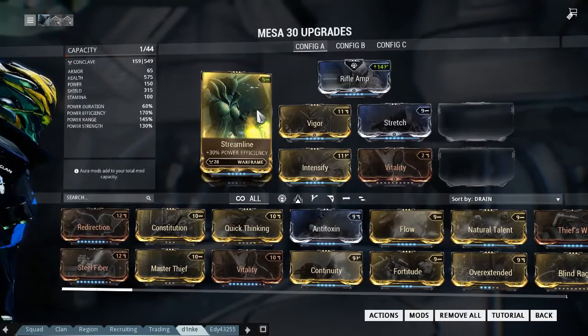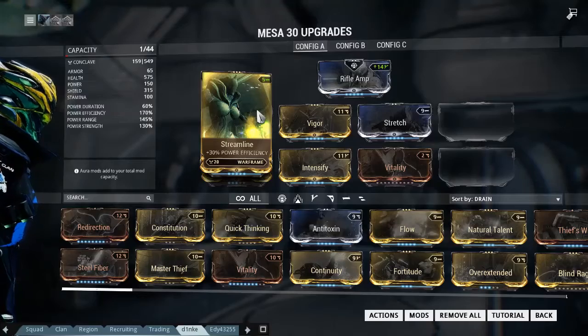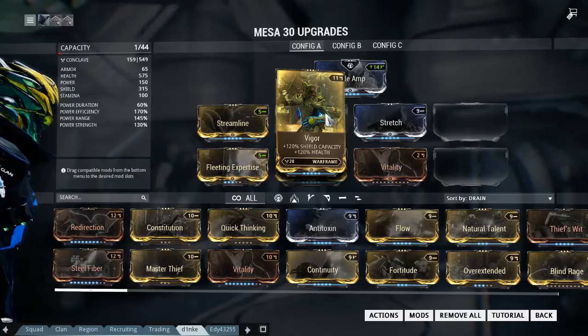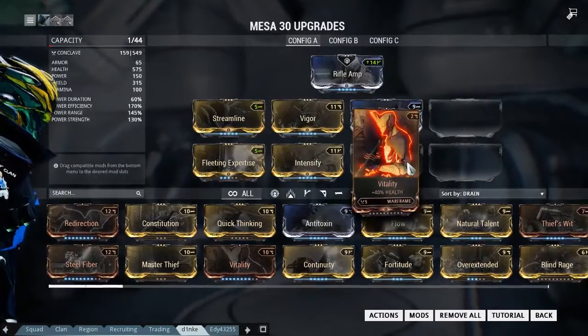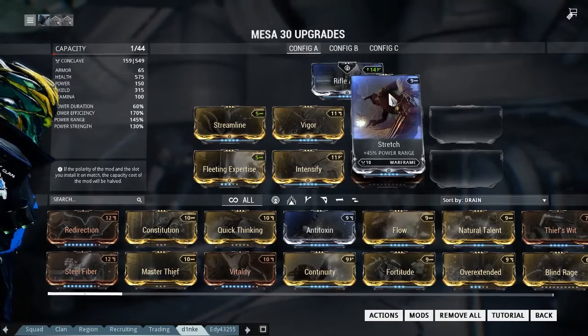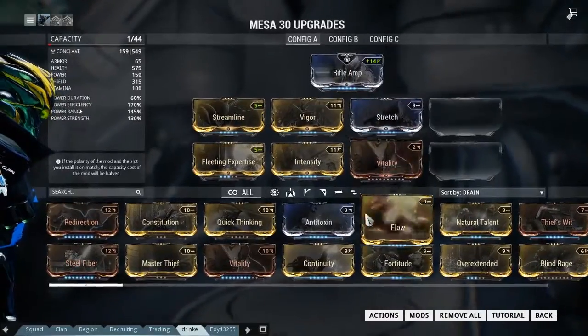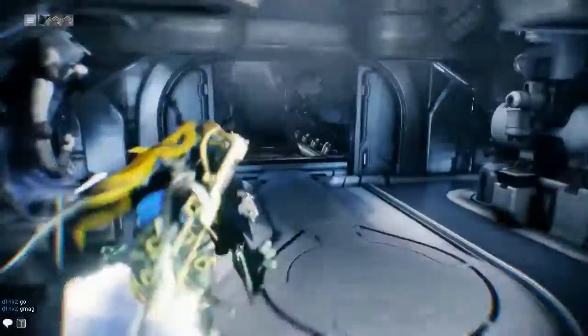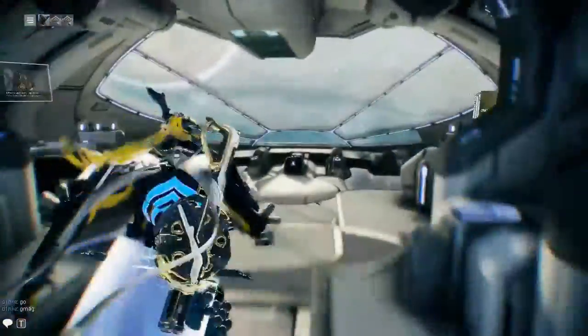You need to have much, much power efficiency and high power strength. It's also nice to have some protection. If you want to cover the whole map you can have maxed Stretch. And I use Rifle Amp since it pairs really well with Mesa's first ability. That's all for the build.